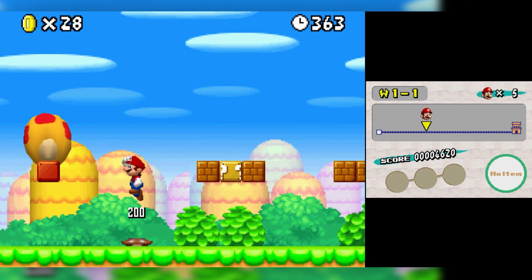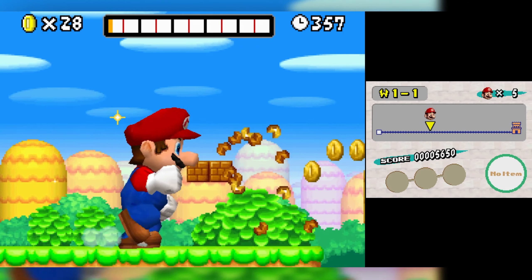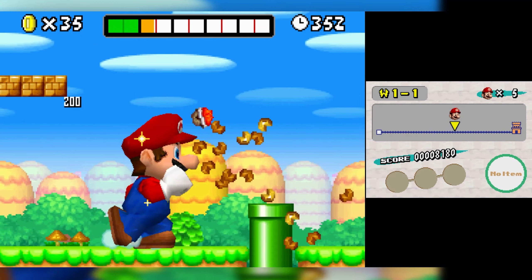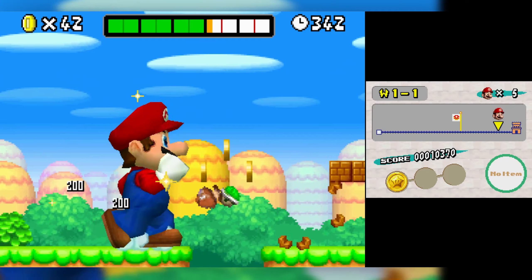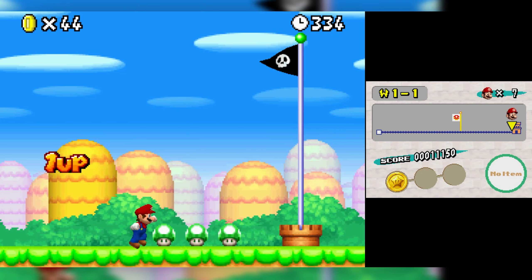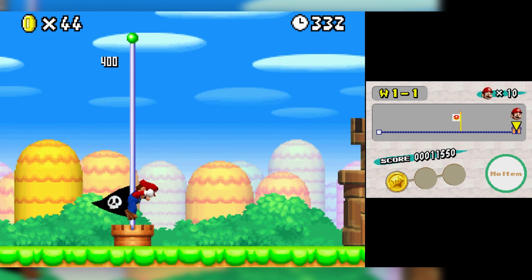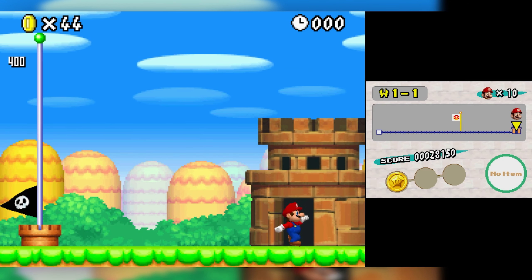The big gimmick when advertising this game was the Mega Mushroom, which is very much just a gimmick but it's pretty cool. It shows that these aren't sprited Mario characters — this is a full 3D Mario they can just scale up. You smash everything, which is very fun. You fill the meters at the top, and every block you fill gets you a 1-up when the Mega Mushroom ends.